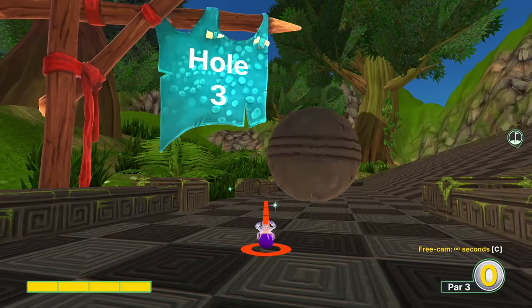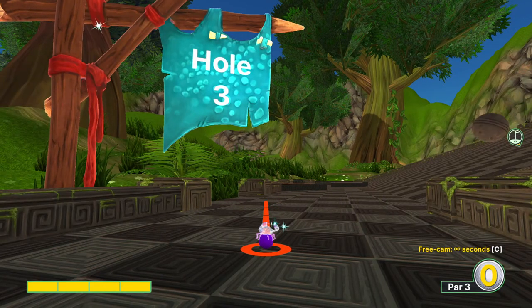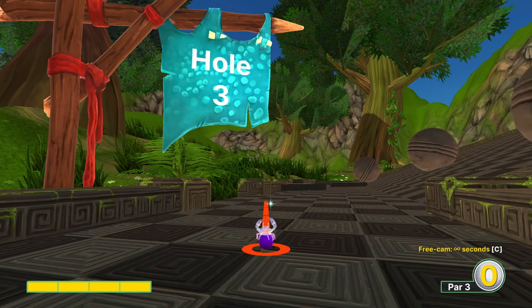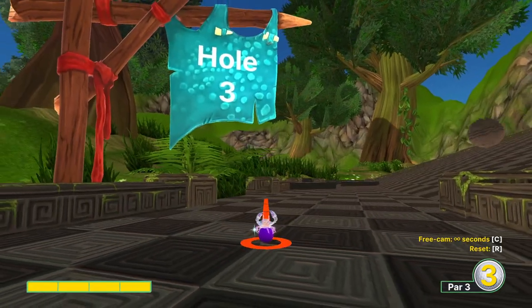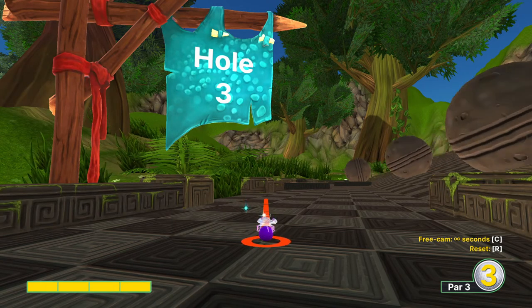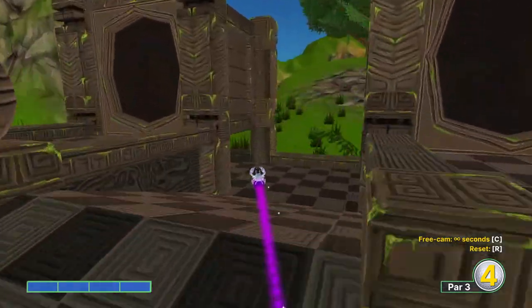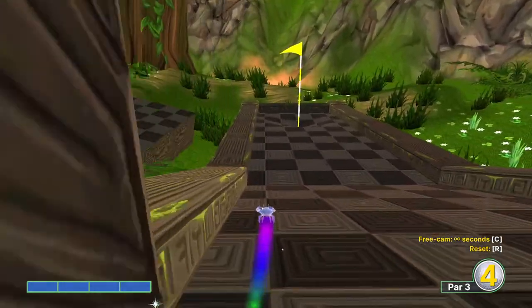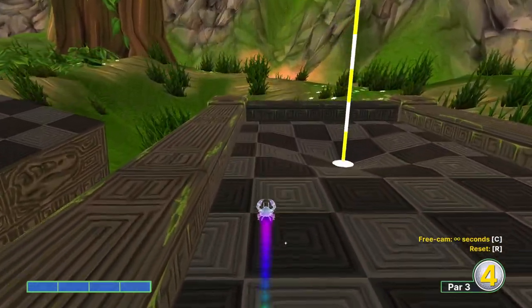Hole three is one of those where the first shot is different from every other, so the exact hole-in-one is hard. Aiming right of this corner at full power will get you a super small chance at it. You can hole-in-one left of this corner too, though it's super inconsistent and not recommended. Just play this one normally — it's one of the absolute weirdest on the course for the current patch. But here's a hole-in-one. Ish.